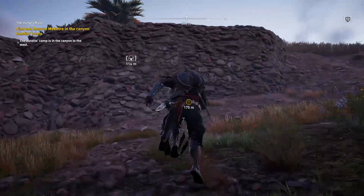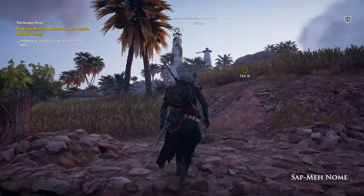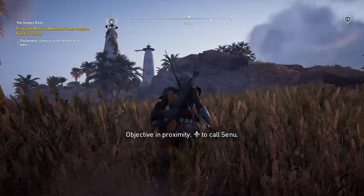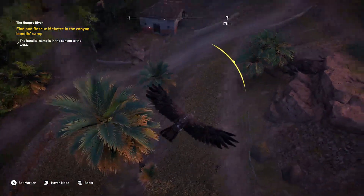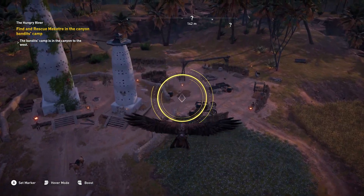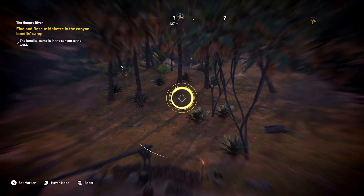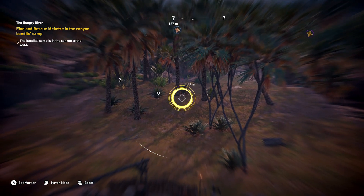We're heading out and we're going to call Senu to do a little aerial scout work. There we go — they kind of see us, which is not good. But we've spotted our people and our target.